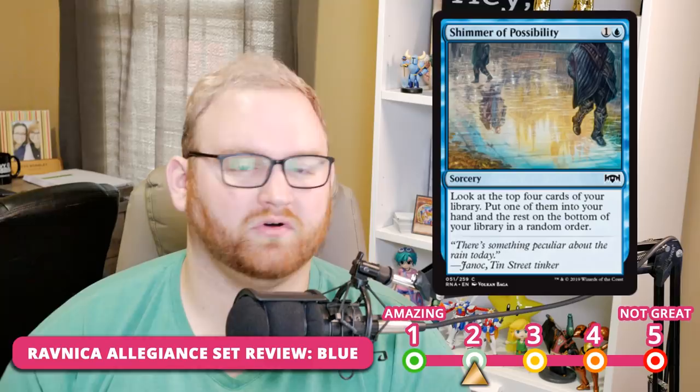Shimmer of Possibility is a two-mana sorcery: look at the top four cards of your library, put one into your hand, and put the rest on the bottom in random order. I feel shimmer is a 2 in Draft and Sealed — anything that lets you dig through your deck and pick a card while putting the rest on the bottom is very powerful. It is sorcery speed, which slows you down a little, but in blue-white tempo it'll see a ton of play. For Standard, it's more a 3 or 4 — these dig cards are always valued, though they don't put cards into the graveyard. It could see Standard play with enough testing.